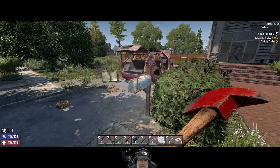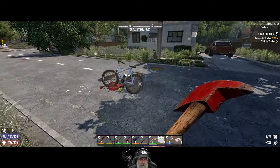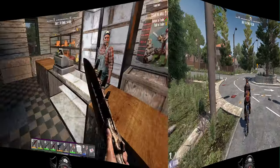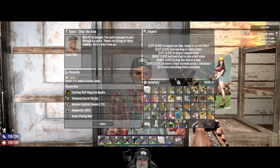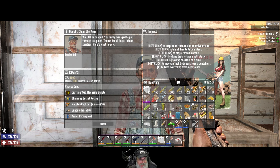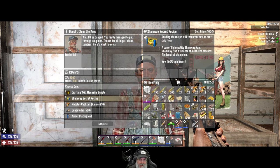I don't think we checked this — nice, armor crafting. I'd shake your hand but I'll bet you've got dysentery the way you smell. Is that new — that little jab from the trader? You know what, I think I want the Shamway Secret Recipe because sham chowder — so we're going to take that.